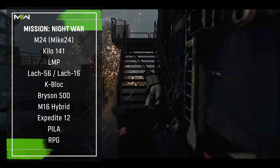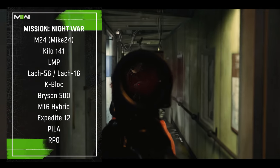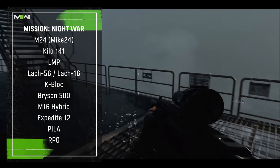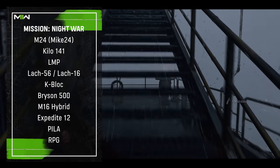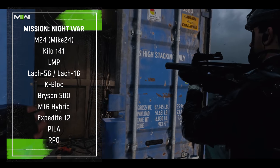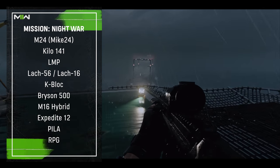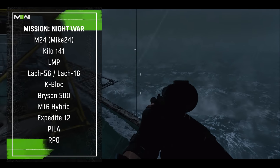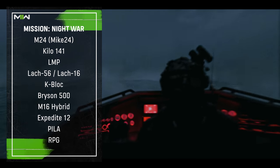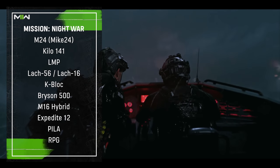The Lachmann 556 and 16 are weapons you could walk over and see as pickup icons on your HUD. We also saw the KBlock - comparable to the PP Bizon from Modern Warfare 2019 - the Bryson 500 shotgun, whose exact model is unclear since the player never picked it up. There's also the M16 hybrid showcasing that weapon tree variants can appear as distinctly named weapons. Another shotgun, the Expedite 12, shares an icon with the Bryson 500. Launchers seen include the PILA and RPG.